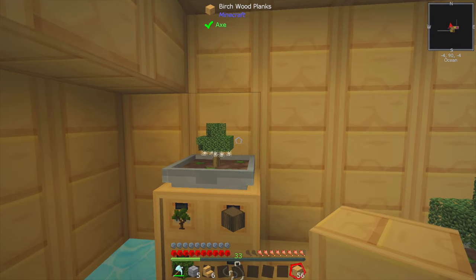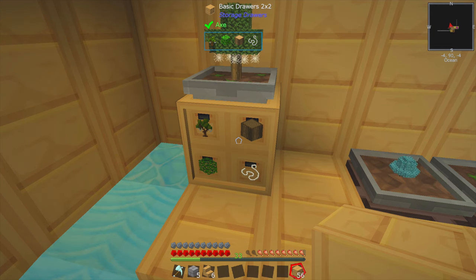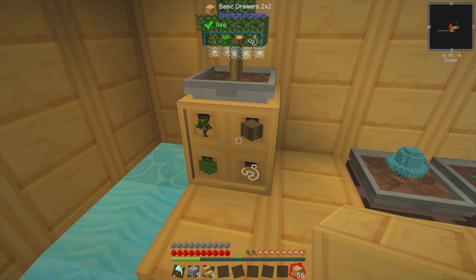Now it's gone, so that is now growing. And when it's done it will deposit the items into the basic drawers by itself, because of course this is a hopping bonsai and it works like a hopper. So I'm waiting to see what happens.